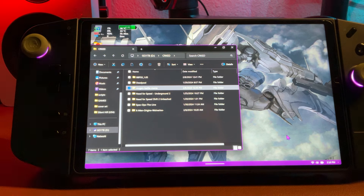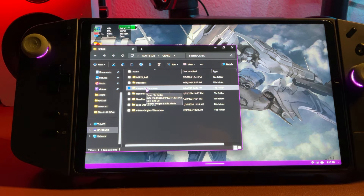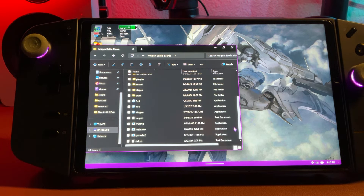Once you have the game, you're going to get this in your downloads or wherever. Open that up, scroll down, and then you have two options: 3v3 or 4v4. It's up to you — I'm just going to go with 4v4.